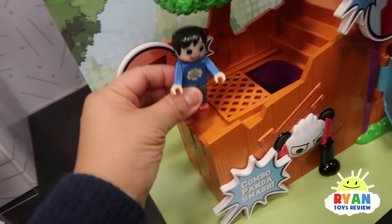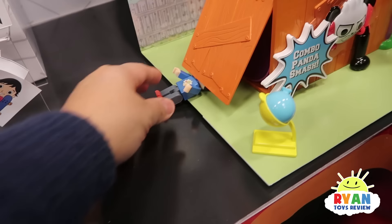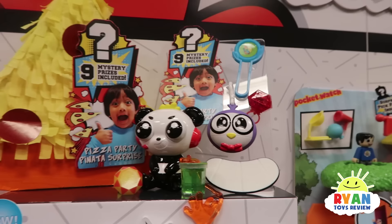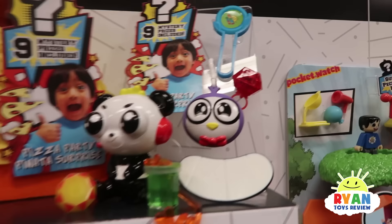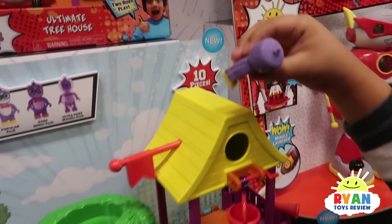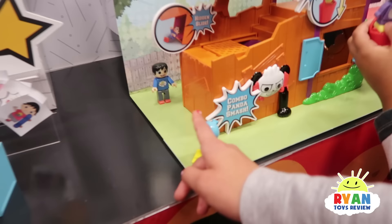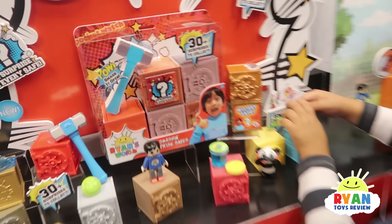Hi guys! Let's go down for a slide. That's really cool. What are those? Oh, look at Combo! Mommy, look at this! It's a treat! Oh, he's going down? Wow! Oh, what is this? It's like a catapult? So you launch it? Aww! That's so cool!